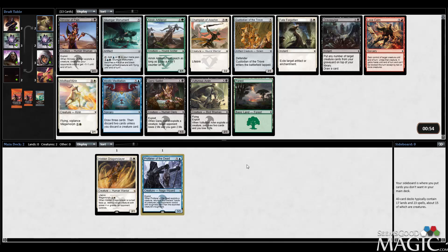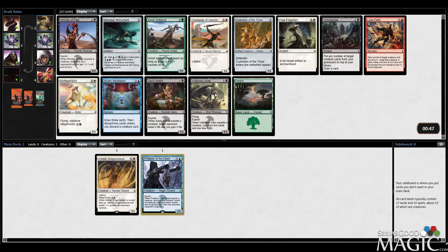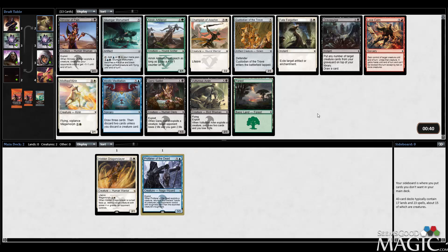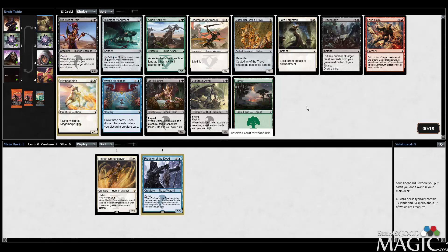Cards that are on color with the two we already have are the Champion, Hoof Curran, and Mystic Meditation. We have Vultrus Aven in black, which I think is very good. I'm pretty tempted to just take the Mystic Curran. You Mega Morph it, you end up paying about five mana over two turns and you end up with a 3-2 Flying Vigilance — that's pretty good. I think it's less powerful than Vultrus Aven, but it keeps me in the Hidden Dragonslayer zone, so I kind of like it. I'm going to take it.